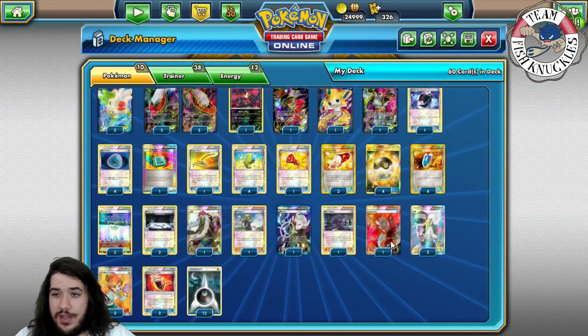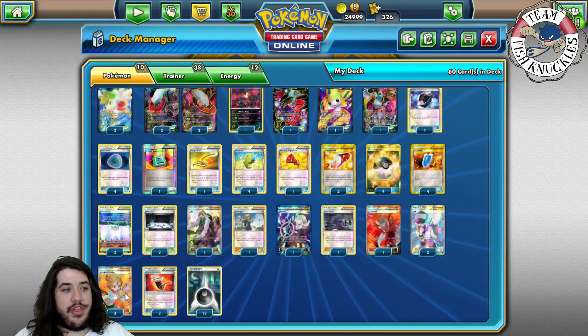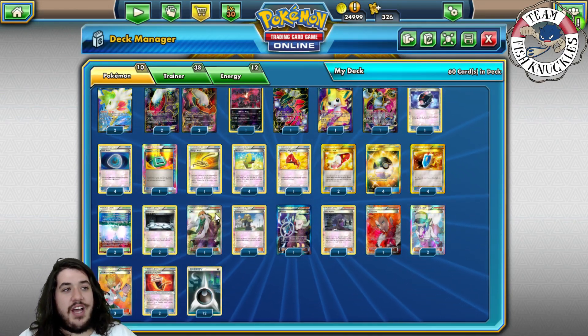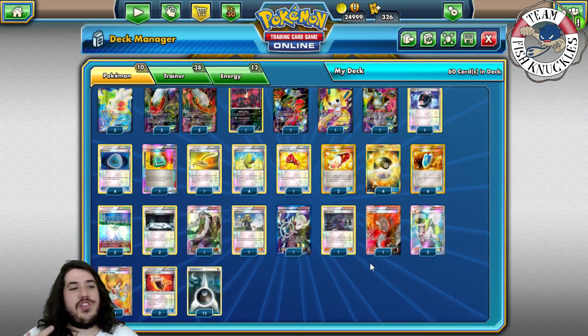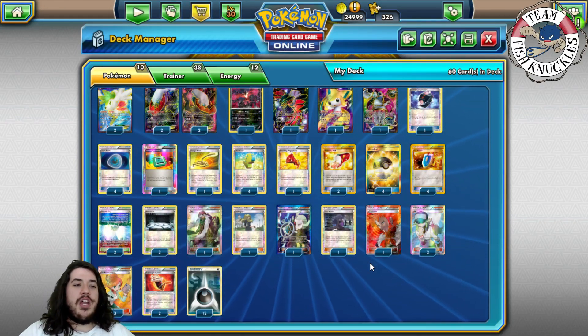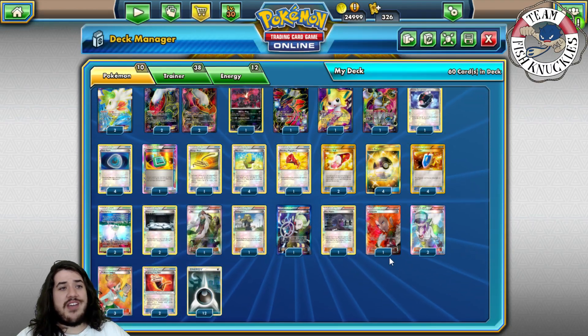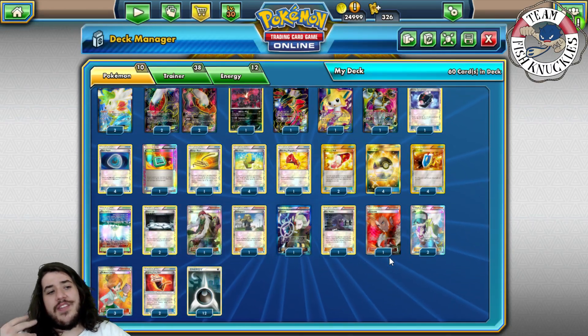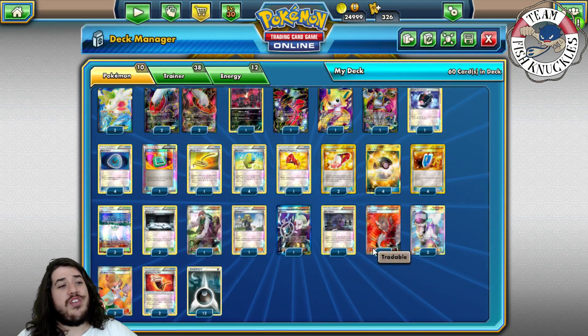One Hex Maniac to shut down abilities. One Lysandre - I'm a little uncertain about just one but Sam did make top eight so I won't second-guess him. Two-three Junipers - he relies heavily on Shaymin and discarding lots of cards, then using Shaymin to refill. It might seem low on supporter count at five, but the deck is so fast you play through 70 cards that it's easy to see why he cut down - you can think your deck out so easily.